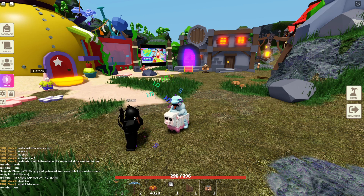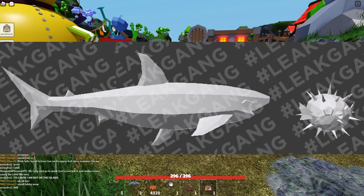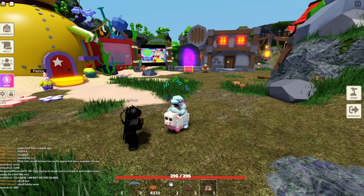Another leak we have is the pufferfish and the shark. Look at these things — it's a little bit creepy, not gonna lie. If they add sharks to the water, that'll be so scary. I think pufferfish will be more scary because you just touch them and just take damage.